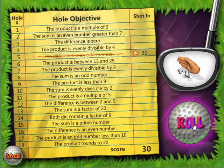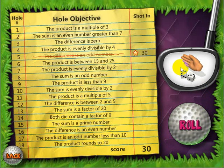Let's go ahead and do a couple more of these to give you an idea of how to play. I rolled a 2 and 3, and it says the product is a multiple of 3. So 2 times 3 is 6, and that is a multiple of 3. Let's go ahead and click that — we've got a hole in 1 there.